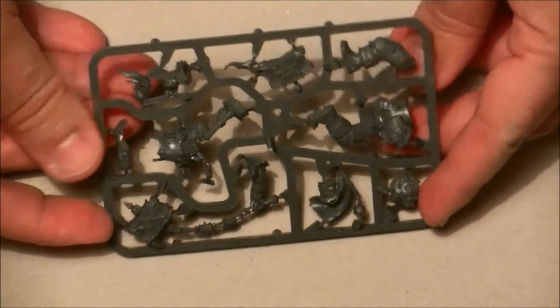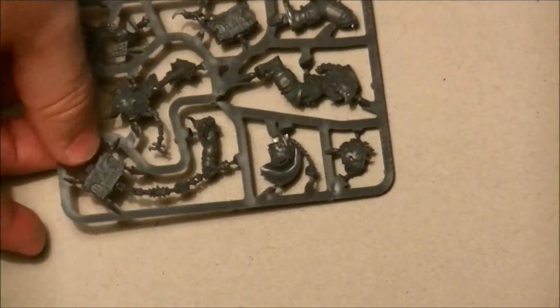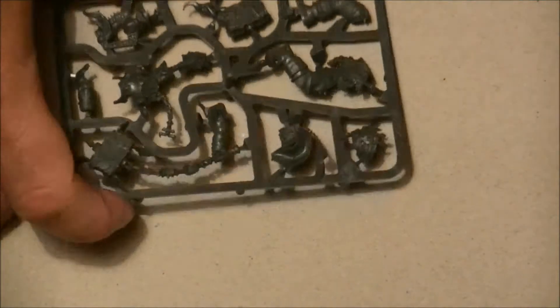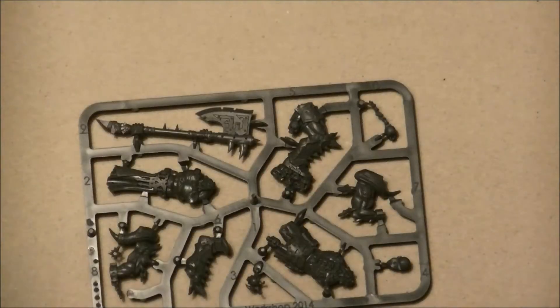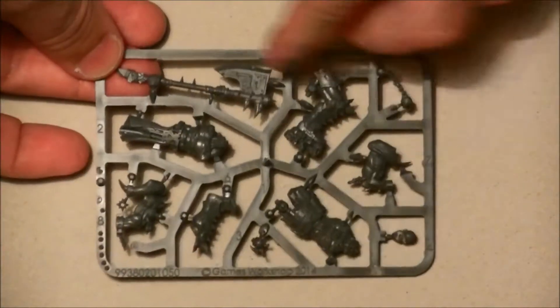Then we have this guy — the detail is very nice, the same quality you can find in any miniature from Games Workshop. From the heroes, it's high quality finishing, all very well done. You can see the chain, the helmet, the flames — really highly detailed. And then we have the slaughter priest, sorry for the mistake before. This is the guy I'm actually painting right now because I had him in a blister already.